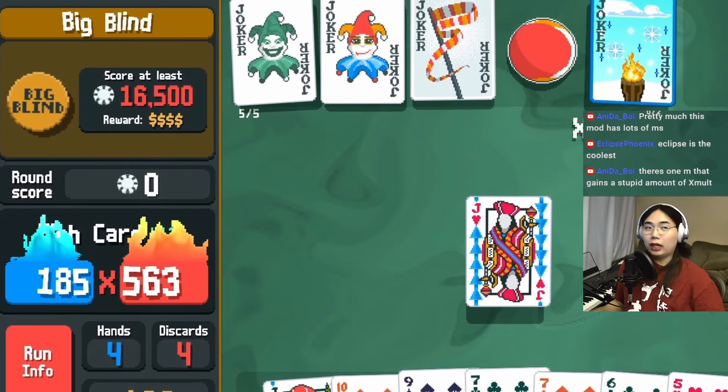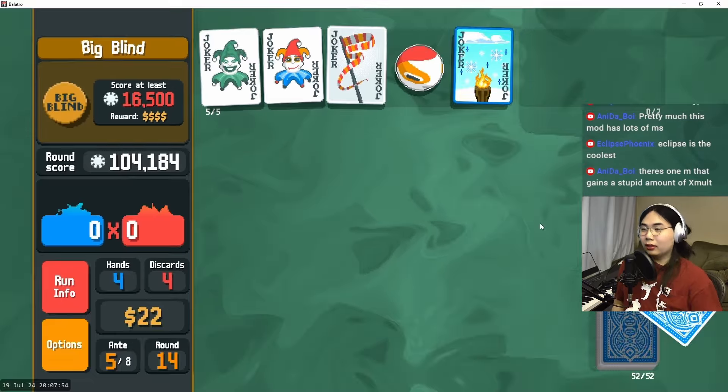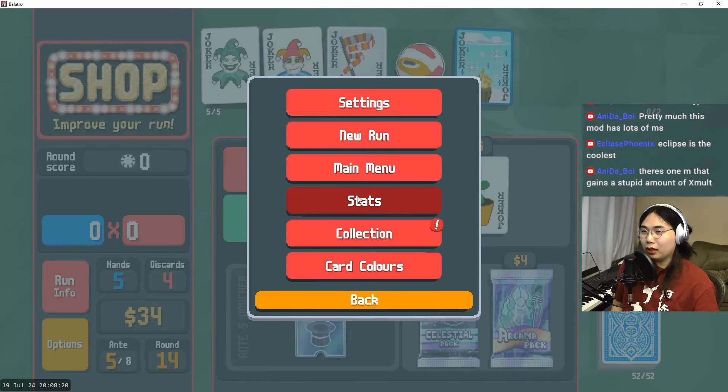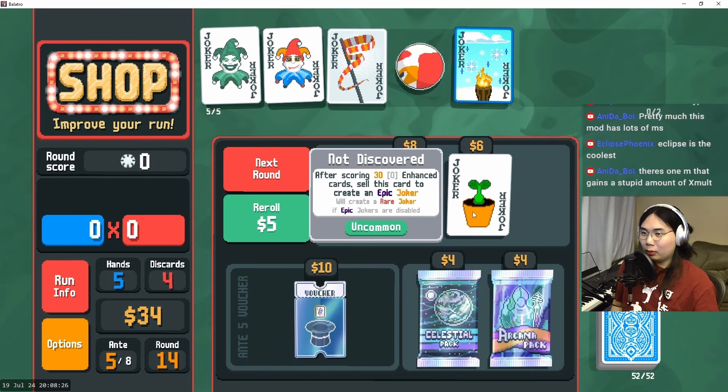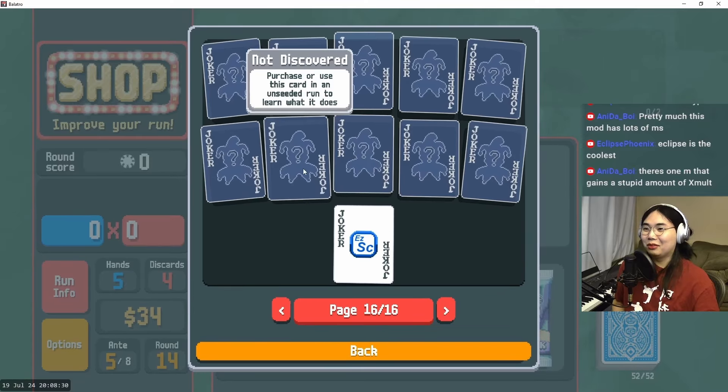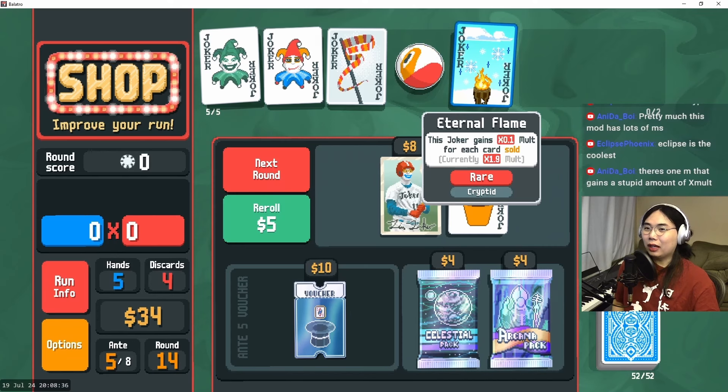We've already killed the boss blind and we're at ante 5. This is definitely an imbalance mod, but there are additional stakes on top of this so maybe it all balances out. After scoring 30 enhanced cards, sell this card to create an epic joker — or a rare joker if epic jokers are disabled. We gotta pick that one up! I didn't even know there were epic jokers — that is a totally new rarity, which is fantastic.